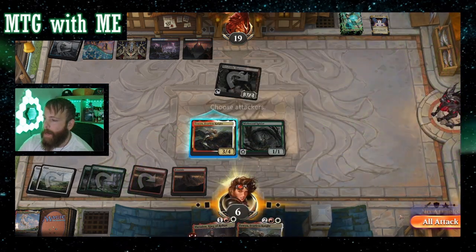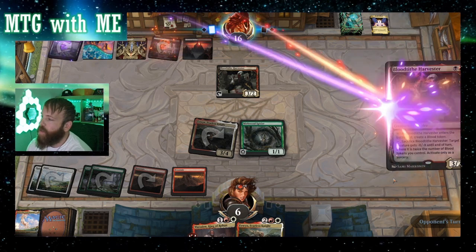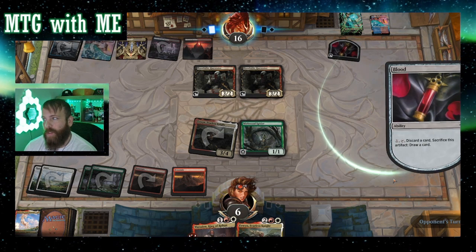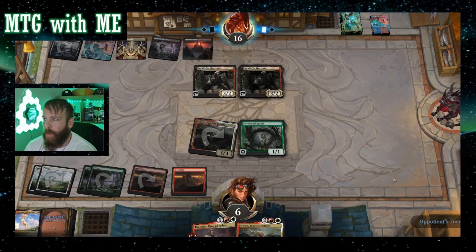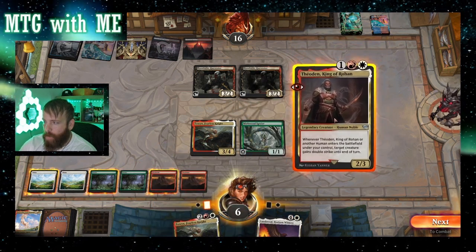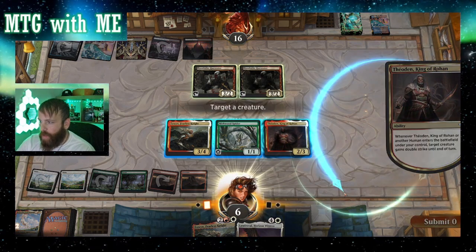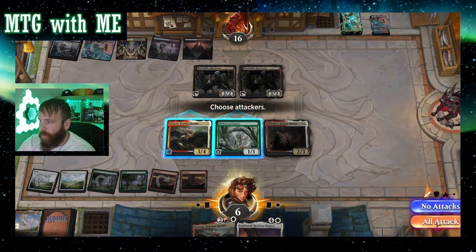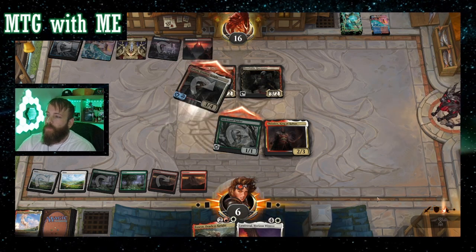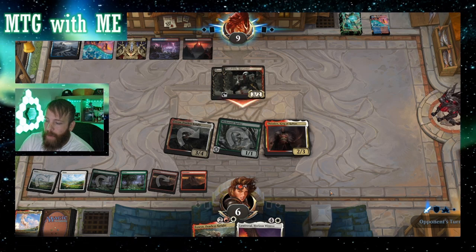No counters — you ran out of counters! Down to 16, is it possible? They got rid of their blood token to draw, pitch, and open mana, immediately moving to end step. When I swing with both I'll give Eowyn deathtouch and double strike, putting the pressure on now.